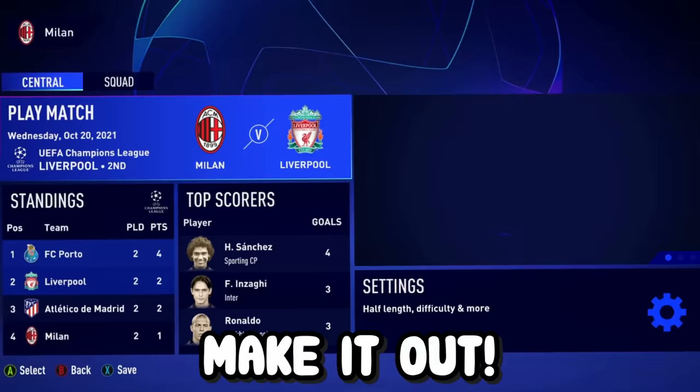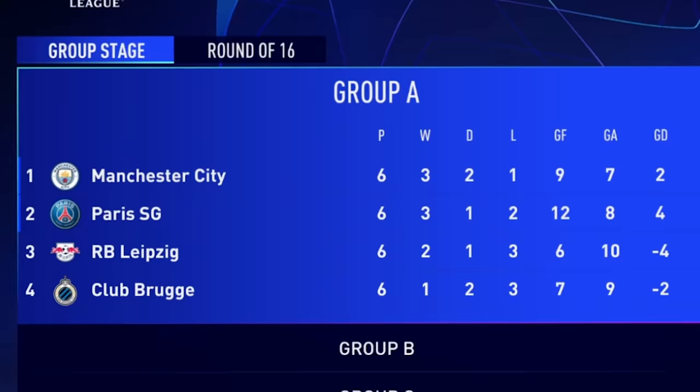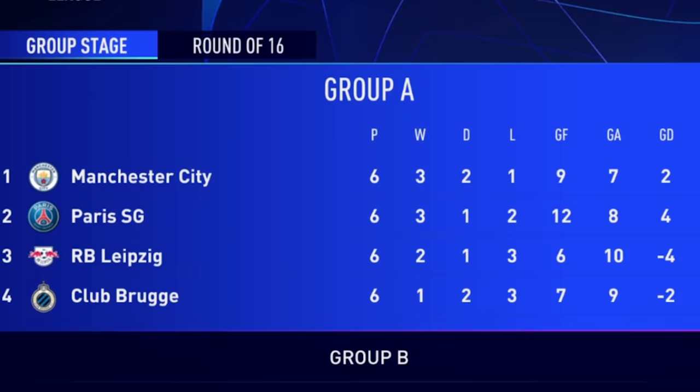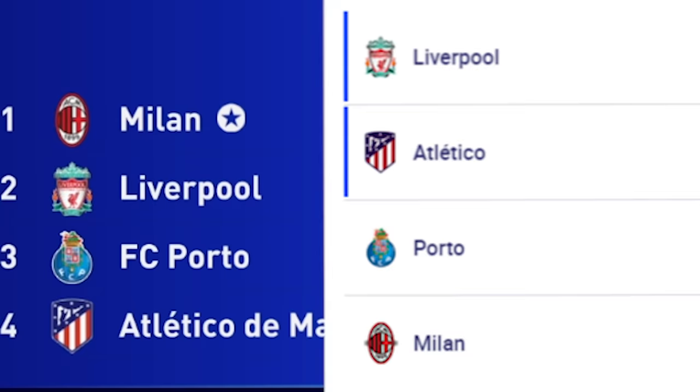At least two of our teams made it out — but of course only one of our teams made it. Dortmund and Madrid grouped together. Real Madrid has gone from making the final in real life to going home. Group A: City, PSG, Leipzig, Club Bruges — wait, that is exactly how it finished in real life too, that's so weird. Group B is a bit different. Our team, Milan, has gone from the very bottom to the very top.